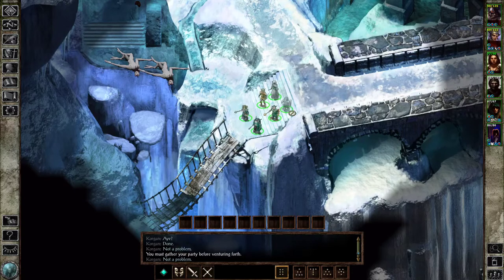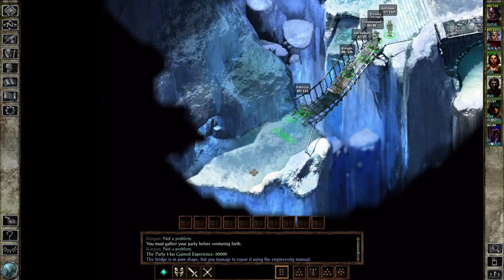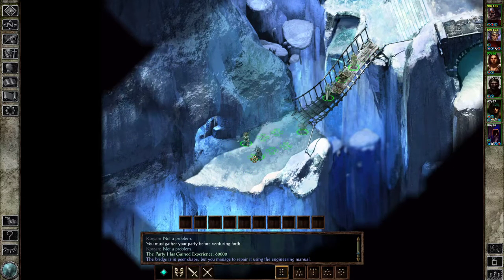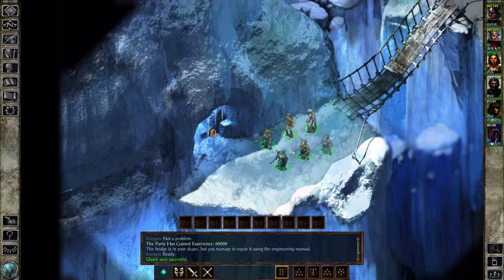How do I exactly fix this? The bridge is in poor shape, but you managed to repair it using the engineering book. 60,000 experience! So you can now pass. Where does this lead? Leads into a cave.